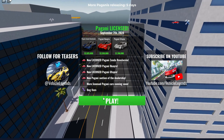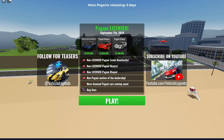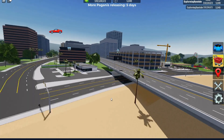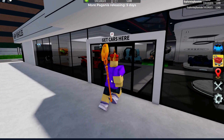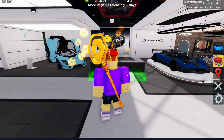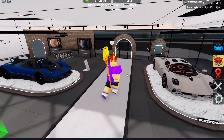They have bug fixes — I mean, this is the same as usual; they always have bug fixes. Let's go ahead and go into this dealership. I like how they have this car as a display piece but haven't released it yet. I'm guessing it's probably going to come next week.